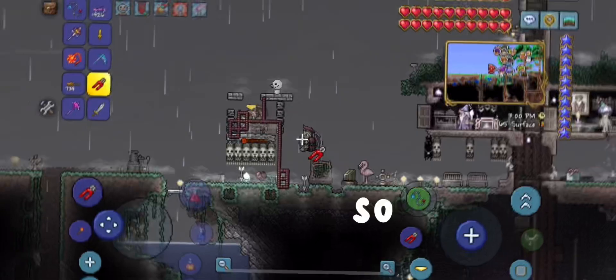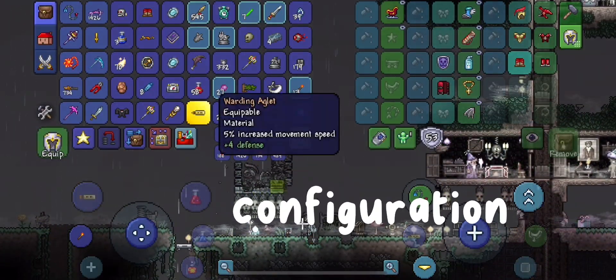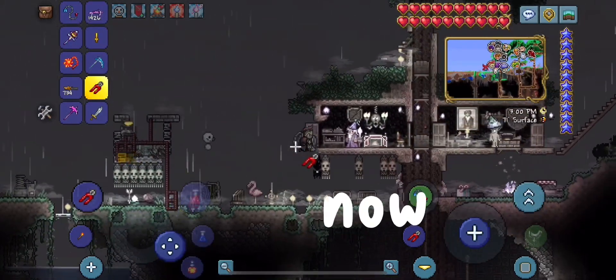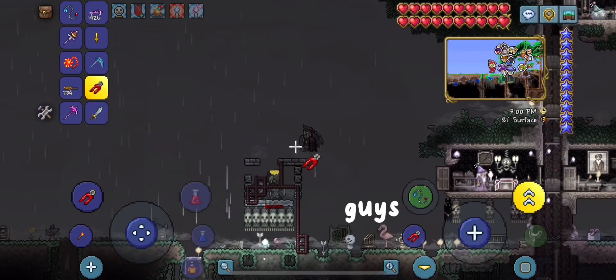We gotta get a wire cutter so you guys can see the wiring. There we go. That's the wiring configuration — you're gonna want as many dart traps as you can get guys. We don't have that many right now, but you're gonna want to use the 1/4 second timer.